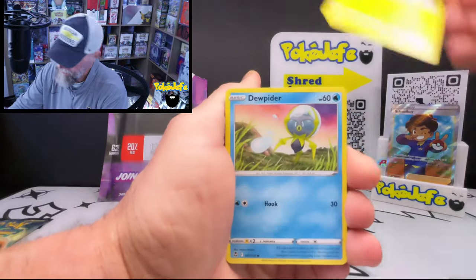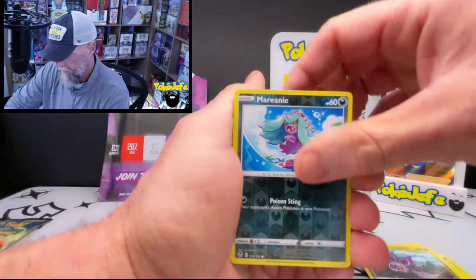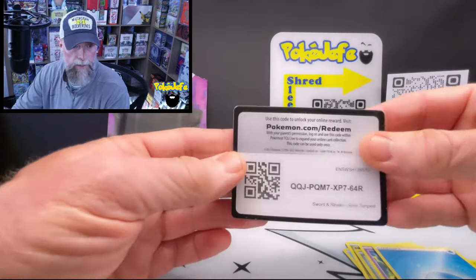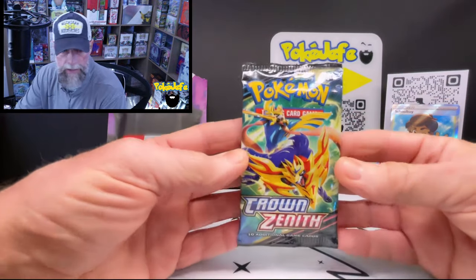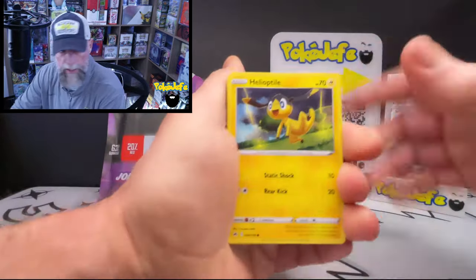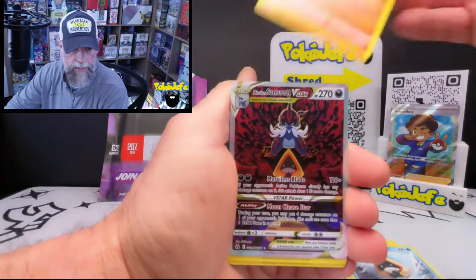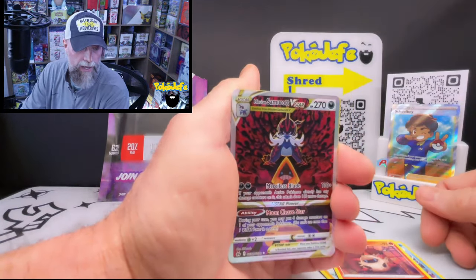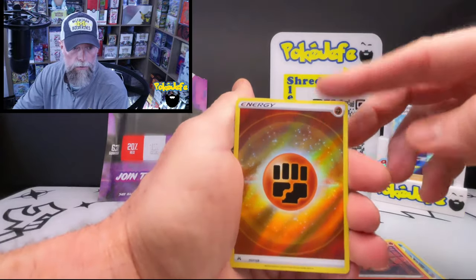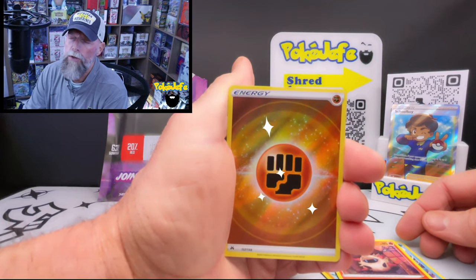Silver Tempest — can we get a hit? Got a Doofy Doublade, Spinda, the base original Noibat. Hey — Lugia V-Star! I take them all, I do not discriminate against Lugias. Last pack before the final mystery bag — Crown Zenith. Helioptile, Pancham, Snom, Larvesta — there we go! Actually haven't pulled this in a long time — Samurott V-Star! I will take that. I'm submitting this to PSA tomorrow!